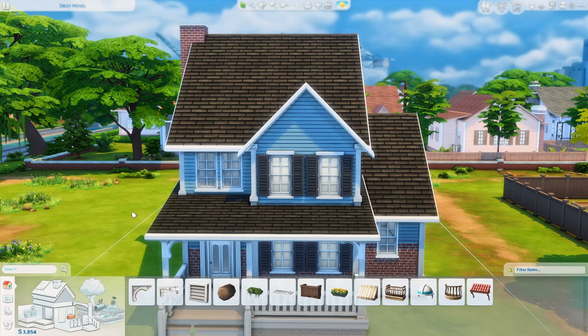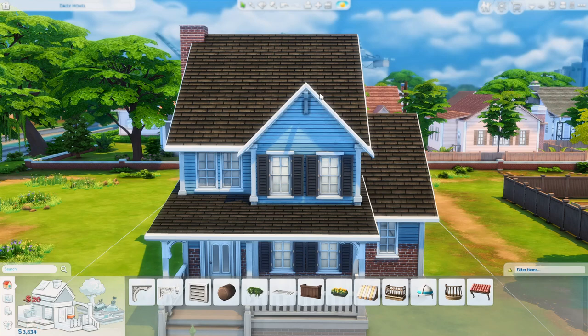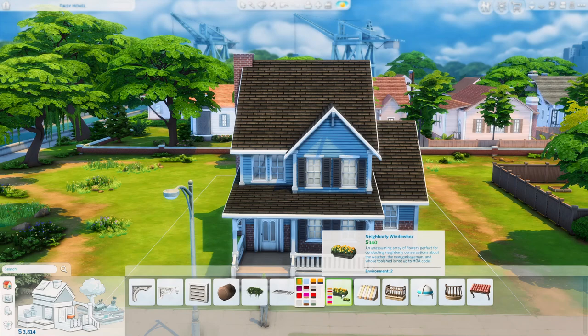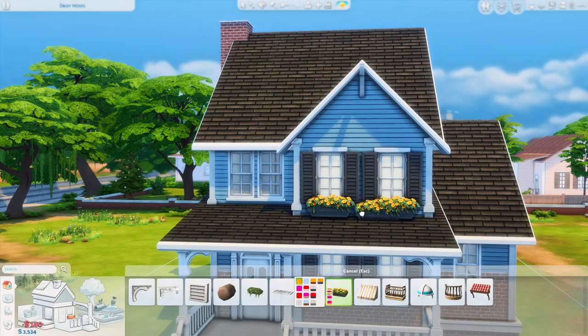Now that the exterior is pretty much done, let's add some decorative pieces. Go to wall sculptures and grab the Decorative Corbel — when you plop it down there's a gap, so hold Ctrl, press the 9 key once to move it up one space. Press the 0 key to move it back down if needed. I also want to add some Neighborly Window Boxes under each of the windows — keep the basic yellow swatch since it looks so good with the blue paneling. Hold Alt for free placement and place it on each of the windows as evenly as you can.